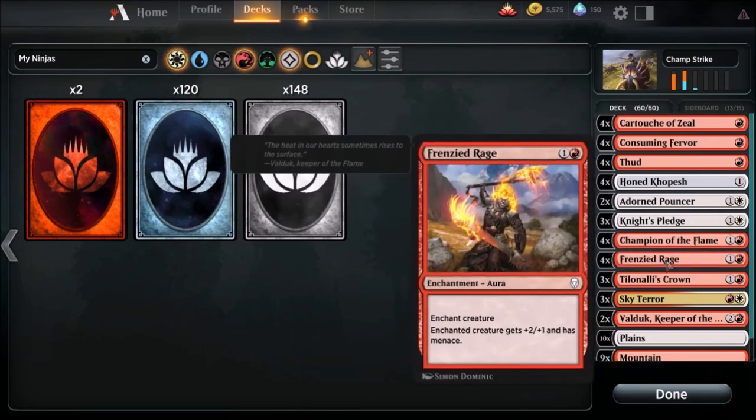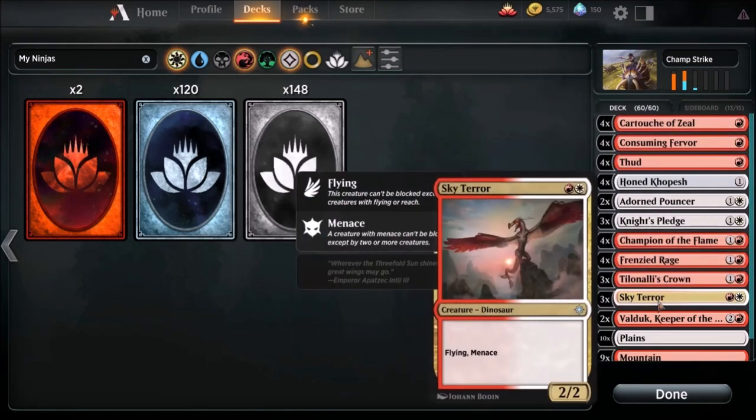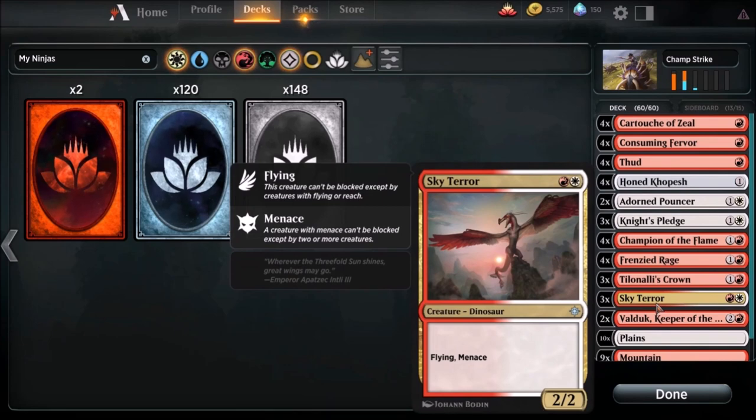Four Frenzied Rage - it's two to cast, another aura. Enchanted creature gets plus two plus one and has menace and trample, which is going to help us get that damage through. We are running three Telonalea's Crown - enchant creature, it's a two-drop. When Telonalea's Crown enters the battlefield, it deals one damage to the enchanted creature. Enchanted creature gets plus three plus zero and has trample.